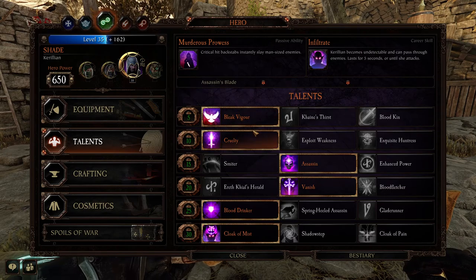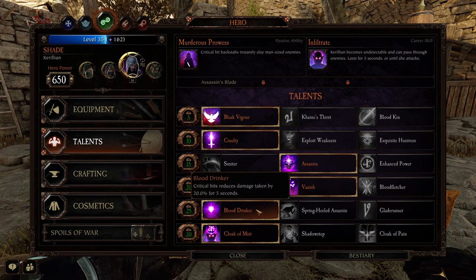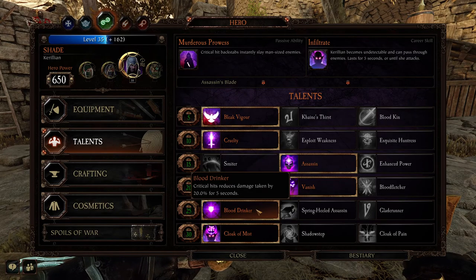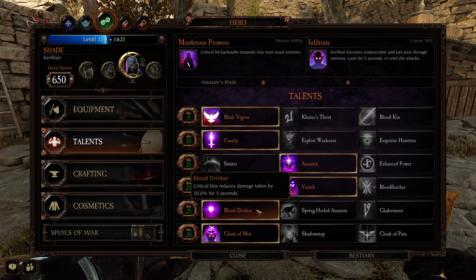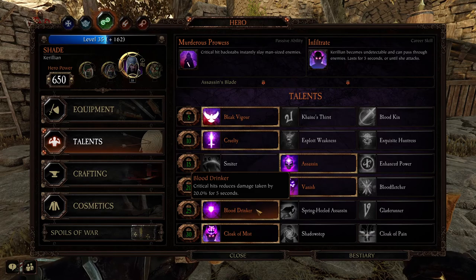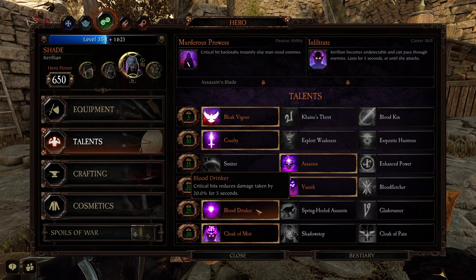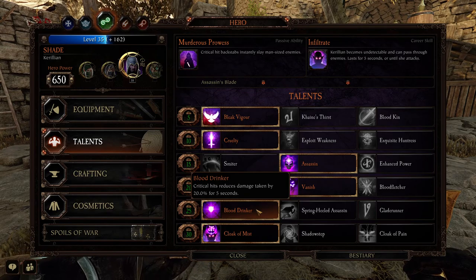Quick look at the talents — talents have not changed. It's still Bleak Vigor, Cruelty, Assassin, Vanish, Blood Drinker. I know there is some controversy around Blood Drinker, but honestly for a frontline build this just keeps you in the fight. You don't need Swift Heeled, Assassin, or Glade Runner — you don't need the movement speed. This entire build is based around being at the front and smacking through things.